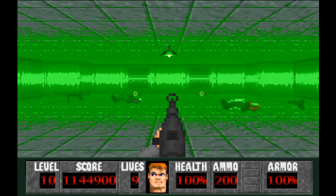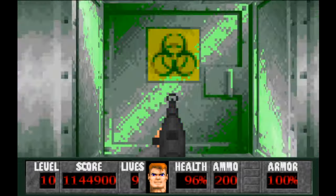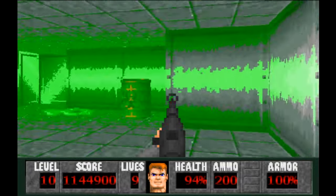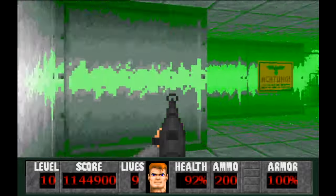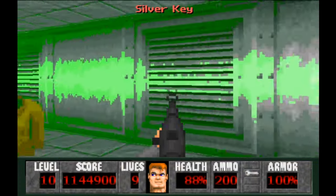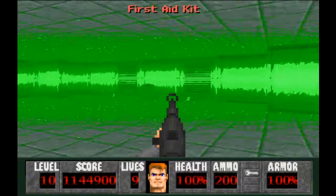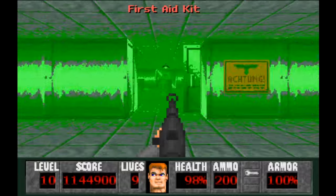So here we are in level 10 — this is the gas chamber. As you can see, we are in quite a mess. Not only do we have a lot of guys to deal with, but we're also dying — every two seconds we lose 2% health, so we've got to keep moving.